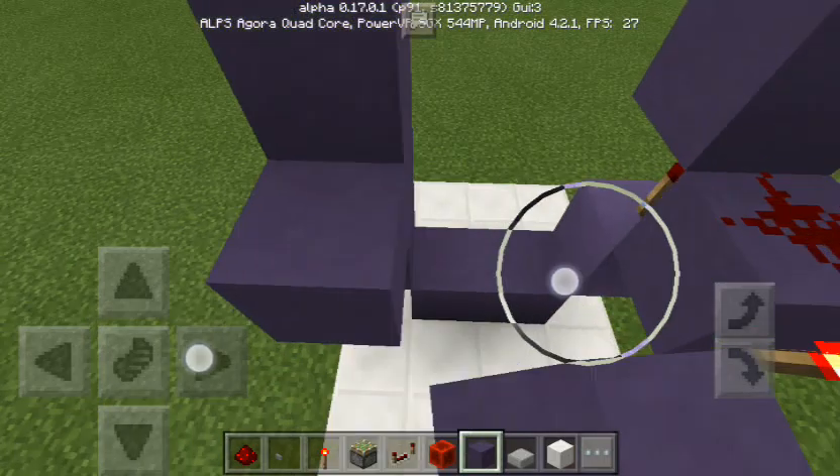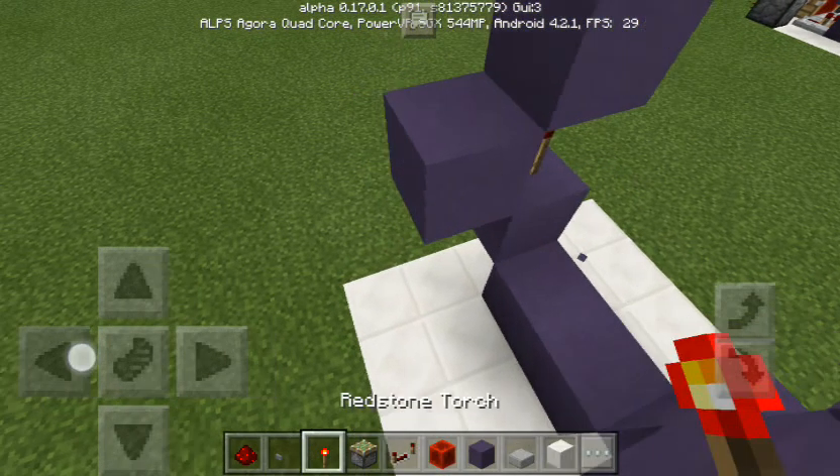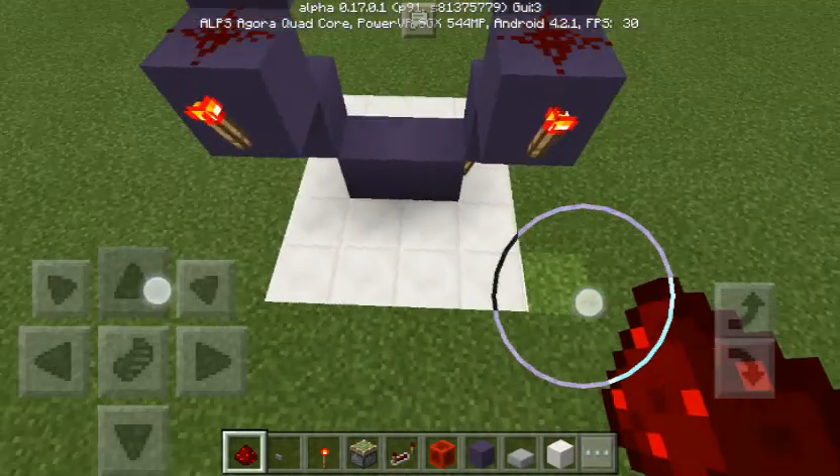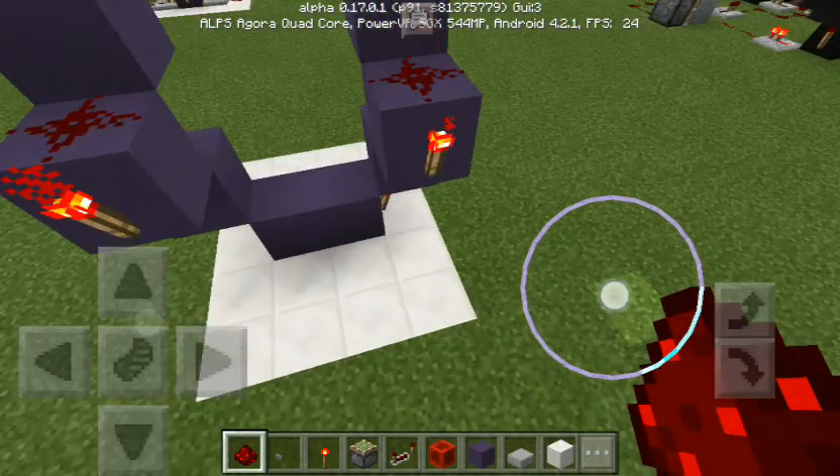Three blocks up, one out, break middle, place torch, connect torch, put redstone dust. At this point, the design is practically finished.